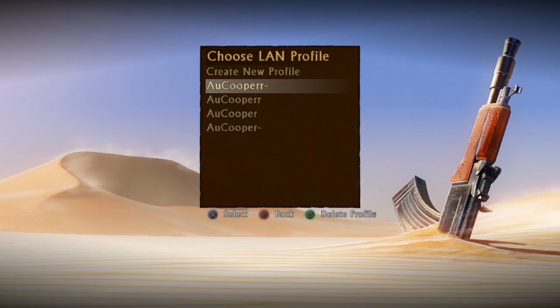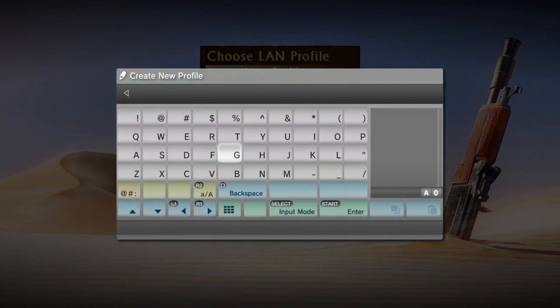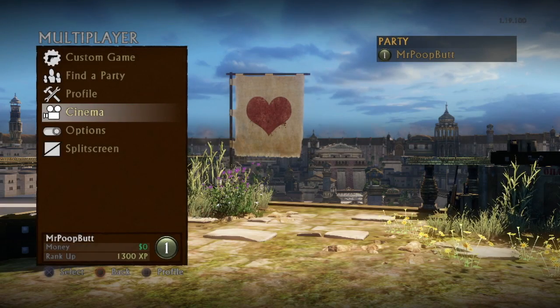Open up LAN Party and make a new account. I already have accounts, so let's just make a new one — I'm going to name it Mr. Poopbutton. After you name your account, click enter and wait for the game to load you in. This is the Uncharted 3 menu — it looks a little different. Right now you can't find people because we haven't done the proper steps to get to that point.